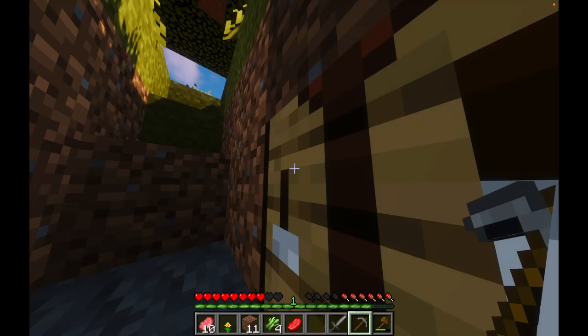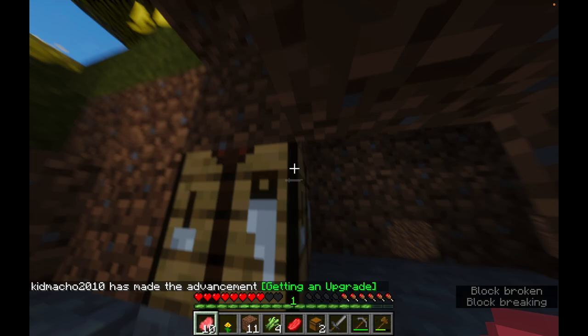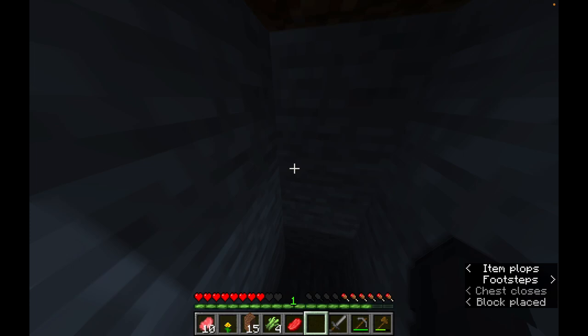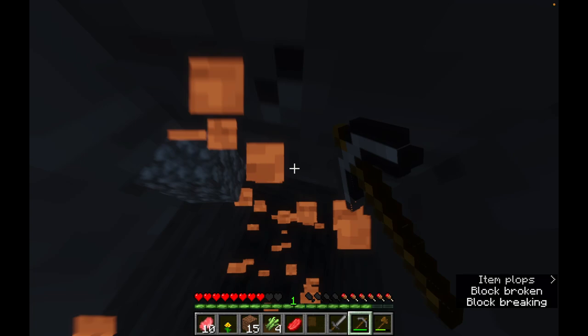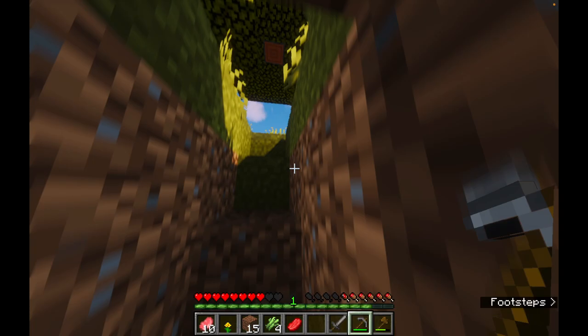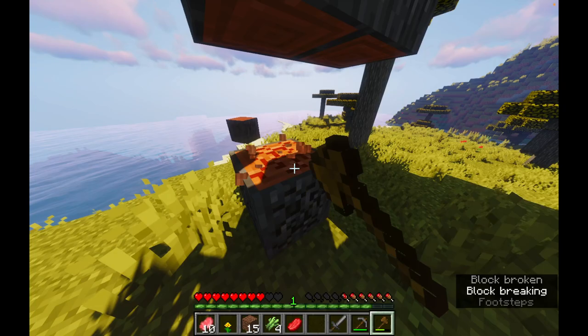Oh, I forgot — with these shaders it gets really dark. Okay, we're going to have to make torches, but we need to find coal first for that. Let's make a chest, a double chest. Stone sword — there we go. Seriously, no coal yet? I don't want it to get too dark. Okay, let's get a furnace, maybe burn some stuff — that's a good way to get light.